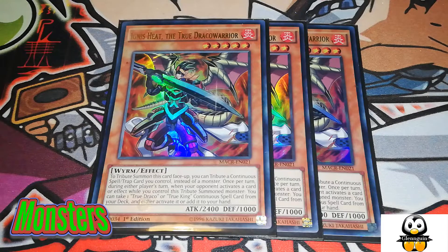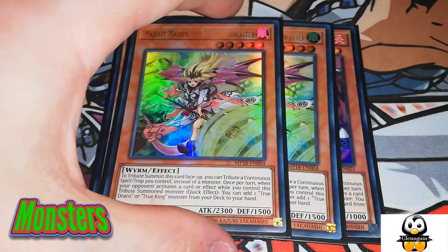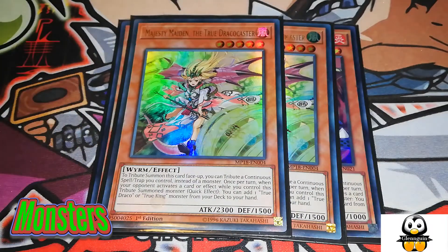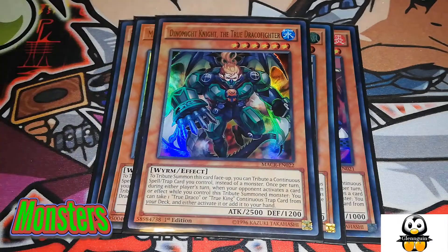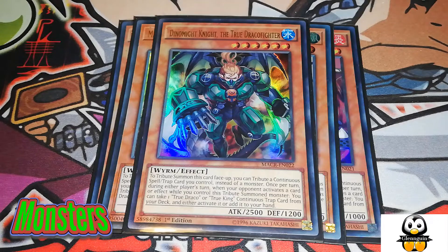Unfortunately you can be baited out with Ash Blossom, but it doesn't matter because these effects can still go off. I run two Majesty Maiden, the True Draco Caster. She has a quick effect where you can add a True Draco monster from your deck to your hand. And Dynamite Knight, the True Draco Fighter, sits at one — he's limited — and will activate a trap card from your deck.